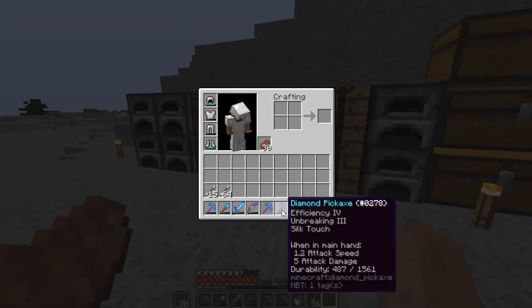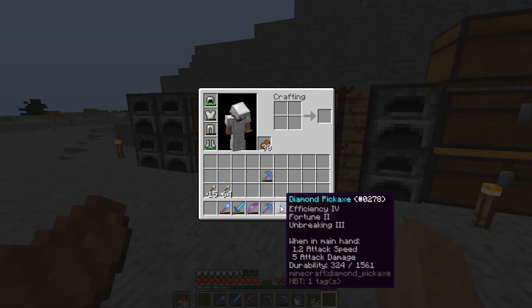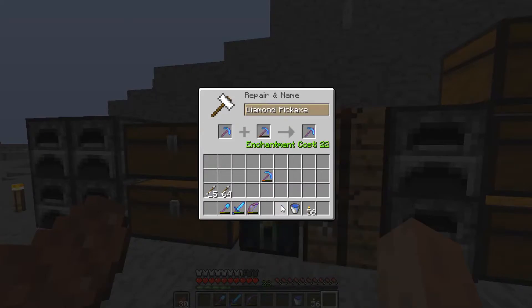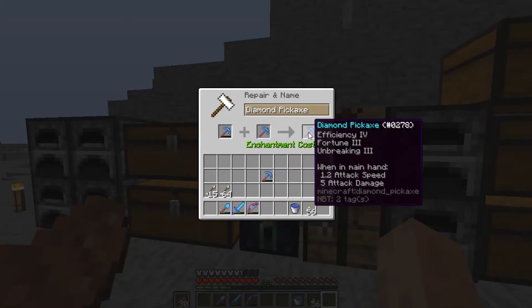As you can see in my inventory I have two pickaxes — well three, but that one's not important. We have an Efficiency 4, Fortune 2, Unbreaking 3 one, and then one with just Unbreaking 3 and Fortune 2. I was hoping to combine these in the anvil and get Fortune 3.